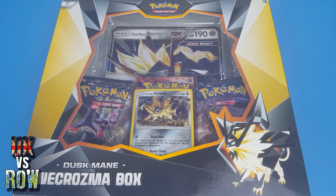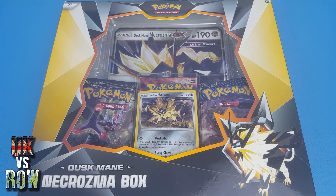But what are we doing today? Today we are battling against Sinister Goblin and you can find a link to his channel and all of the other YouTubers in the description below. We're opening up a Duskmane Necrozma box and our opponent, Sinister Goblin, is opening up the Dawn Wings Necrozma box. This should be a really interesting battle. The point system is pretty standard, but there is something new this time — it's the Wild Card. The Wild Card is a card I can pick from the sets, and if it shows up, I get one extra point.